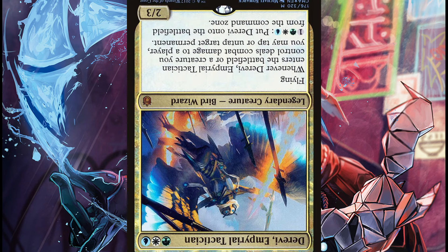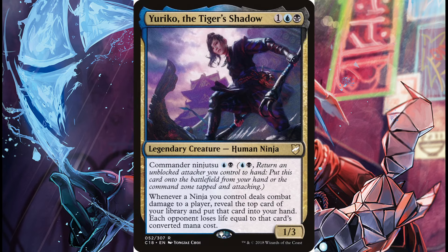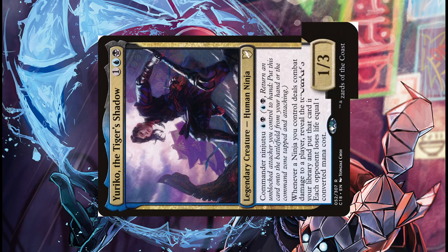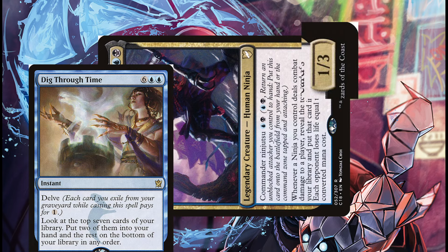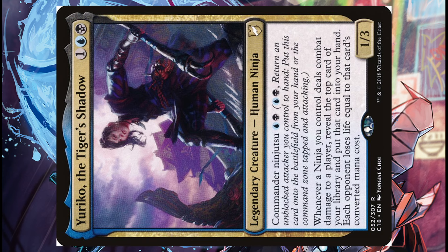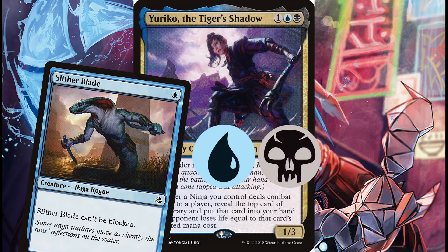Remember when Derevi used to be relevant? But unlike the no-longer-relevant Bird Wizard, Yuriko puts herself directly into a situation where she is the most dangerous. She deals combat damage — which is just one, seems fair — I reveal Dig Through Time from the top of my library, draw it, drain everyone of 8 life. And just to remind you, all of that happened thanks to 2 mana and an unblockable Slither Blade.